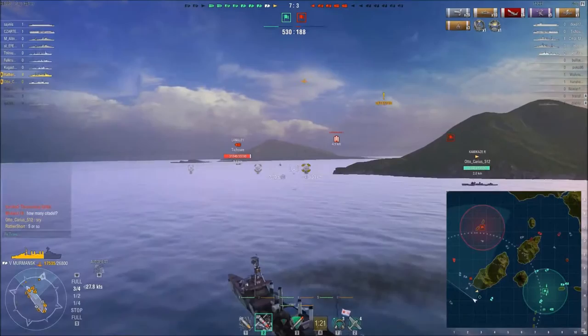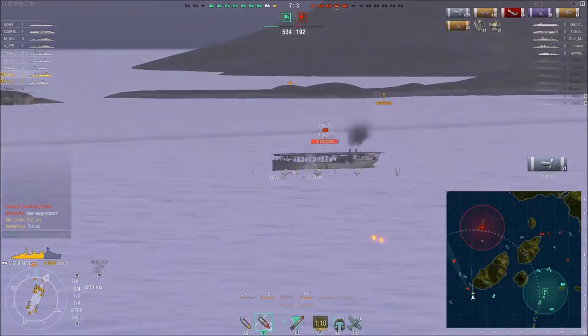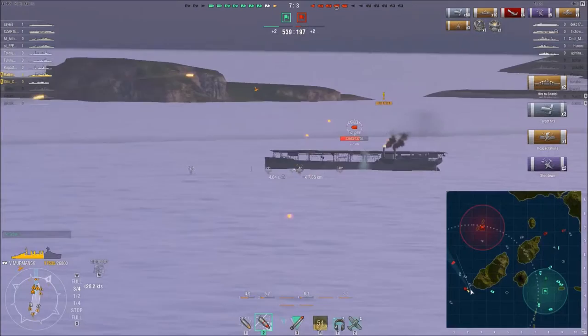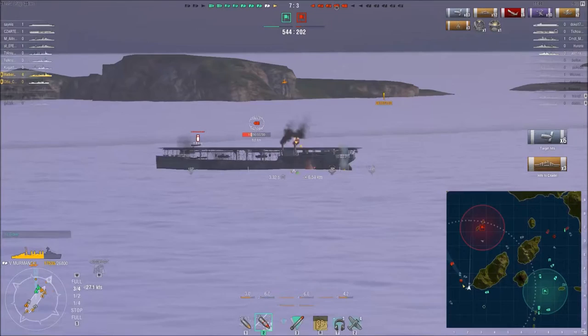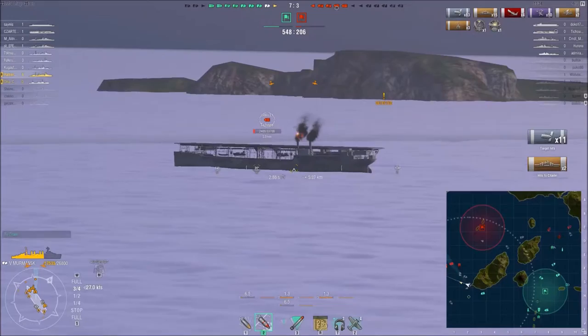Oh look, a carrier that actually moved up with the fleet. But unfortunately for him, everyone on this side of his team got taken out already. I'm not using high explosive on him because his planes are already above us, and as you can see on the citadels it's worth getting more damage. Took out his engine as well. Now it's just a case of shooting him down. Probably should have used high explosive at some point just to prevent him from starting another squadron, as he just did.